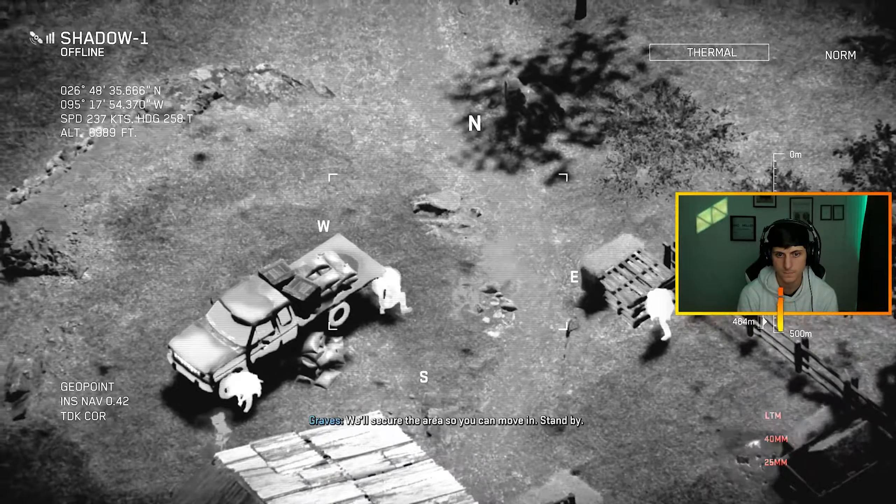Zero Seven, danger close — TV, you're cleared hot, 40 mike mike. More personnel in the greenhouse. All stations, there's armed personnel in the greenhouse. Check fire inside — could be inside. TV, can you get a visual inside the building? Hot fire on the building — got fire on the building.